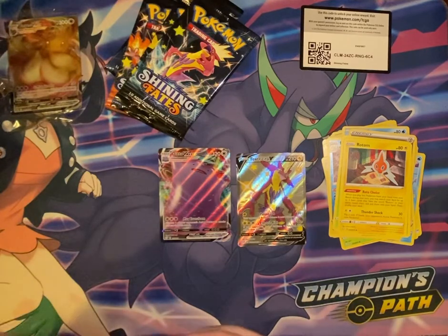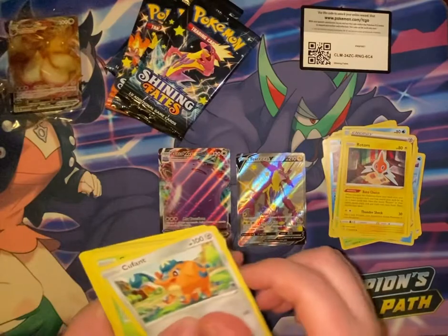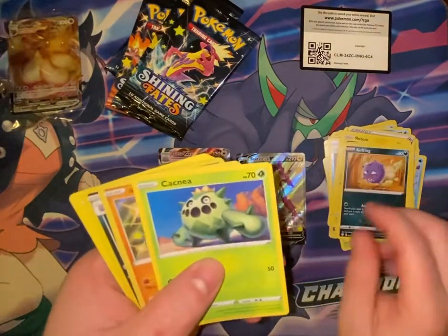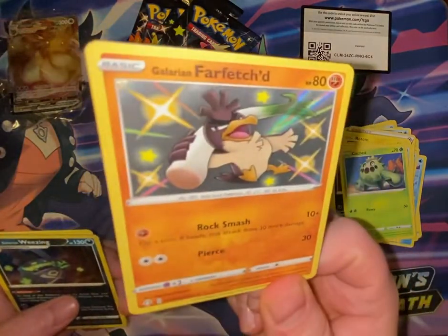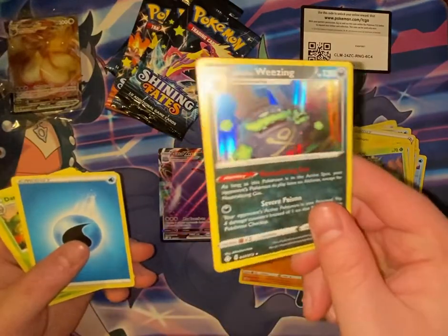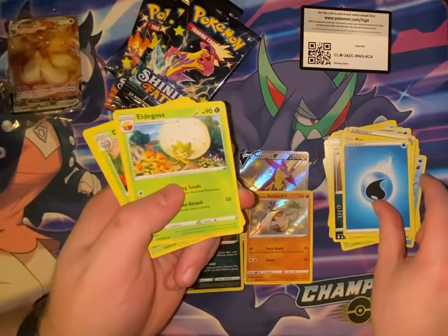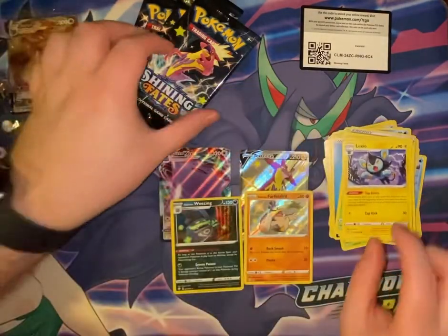We are halfway through. Pack 5: Cufant, Gossifleur, Snom, Koffing, Cacnea — Galarian Farfetch'd Shiny and Galarian Weezing Holo! So two hits in there. Water Energy, Eldegoss, Dartrix, and Luxio.